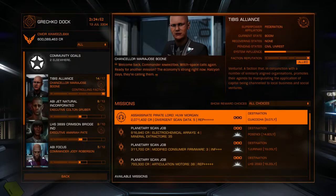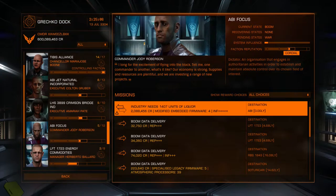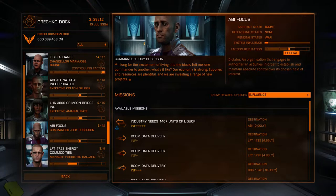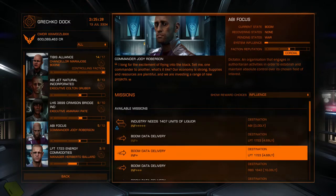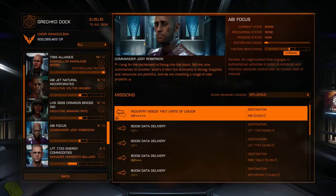If I wanted to help Abbey Focus, I couldn't do trade, hand in bounties, or hand in exploration data at the station — I would have to do missions for them. I would go to the filter, pick influence, then pick whatever has the most influence. Boom data deliveries are probably pretty quick but one plus influence is not great, so you'd take the ones that are three and just run those to help Abbey Focus.